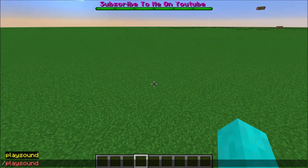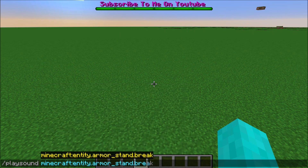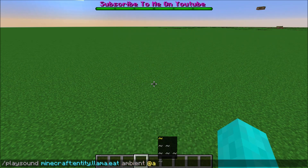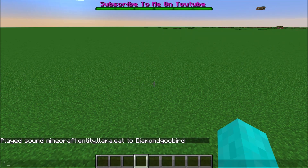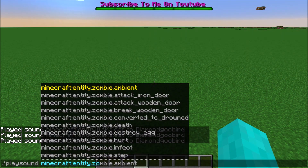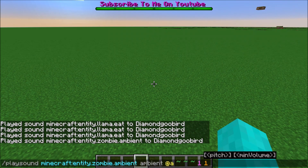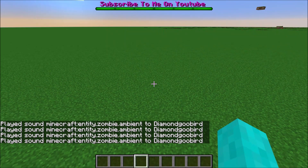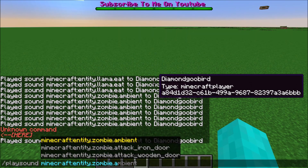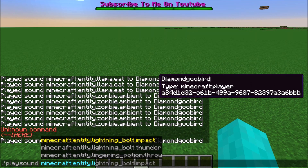And you can even do lightning sounds. So you can do entity, and then we can do lightning. Let's do a llama eating — doesn't sound that interesting. But you can do zombie — you hear this a lot if you play survival. This is the baby zombie one since it's higher pitched. So that's how they do that. So let's do a lightning strike.